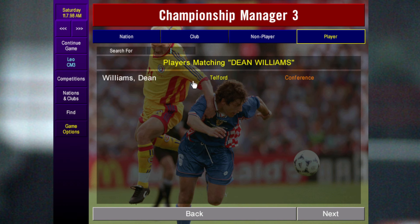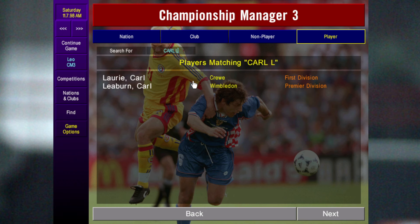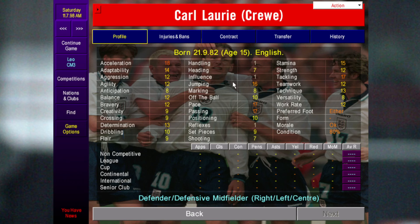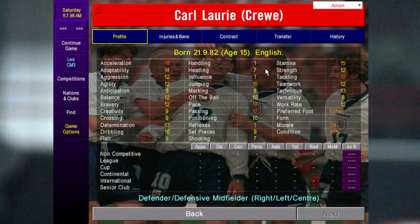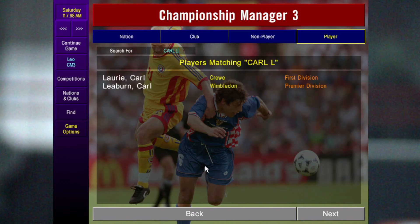The next player is Karl Lorry, a utility player who could play anywhere along the back, in midfield, or even as a wing back. He only starts the game at 15 and his value is only 70k, so you can put him on the shortlist or go in for him straight away. He's quite attainable even for a lower league team because Crewe are actually in the Championship in the first season.